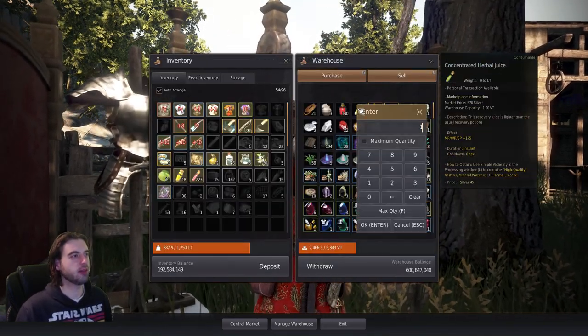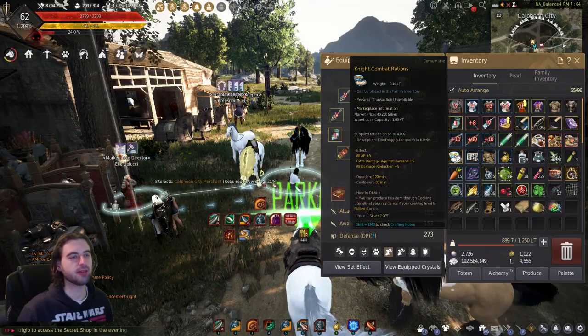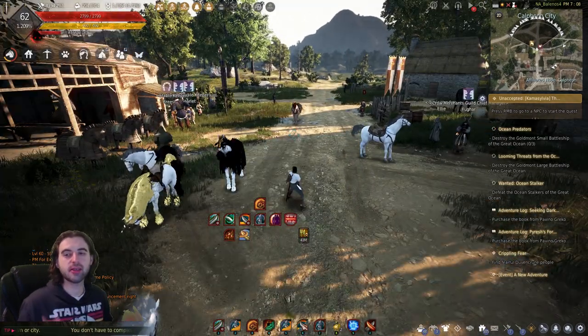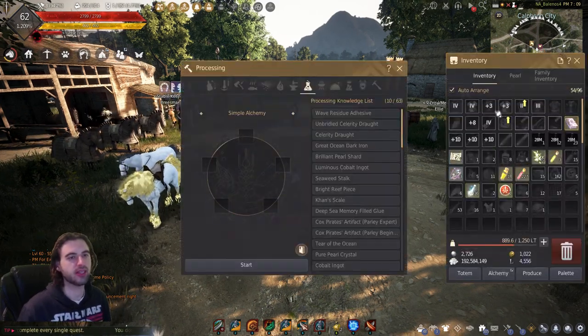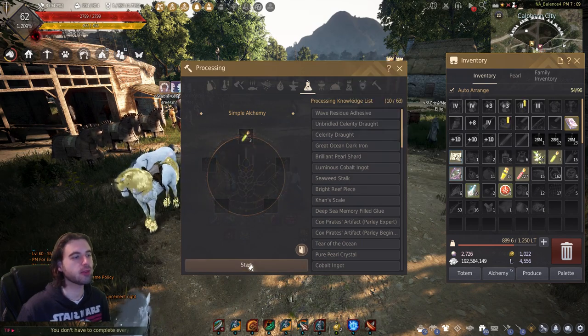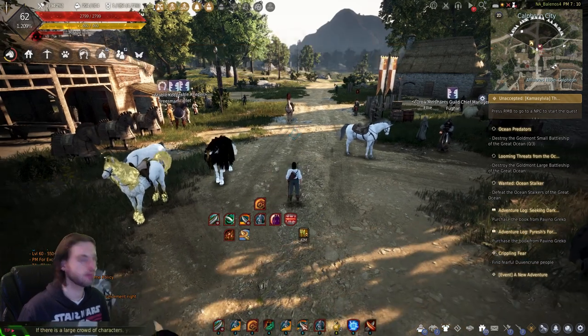Go to your managed warehouse, bring the items into your inventory. First, eat the night combat ration — literally just click it. Boom, that completes one challenge. Next, we need to combine the concentrated herbal juices into a highly concentrated herbal juice, which is pretty simple. Press the L key on your keyboard, navigate to the simple alchemy tab, click on the three concentrated herbal juices, and hit the start button. That will create a highly concentrated herbal juice — pretty straightforward.